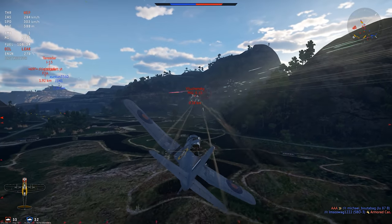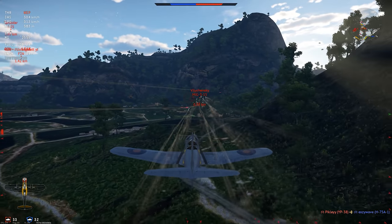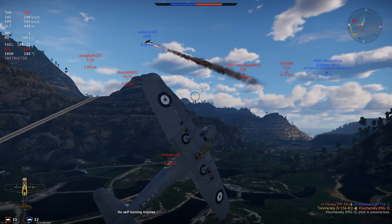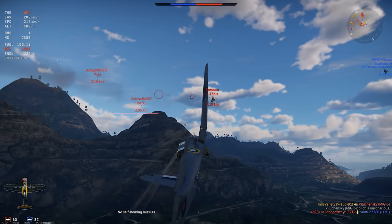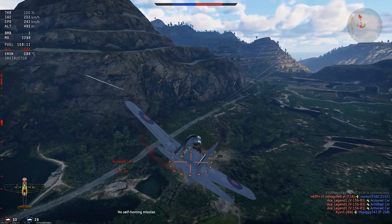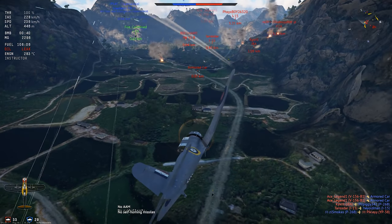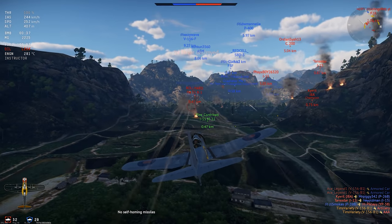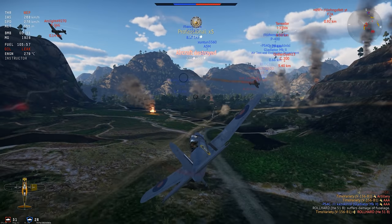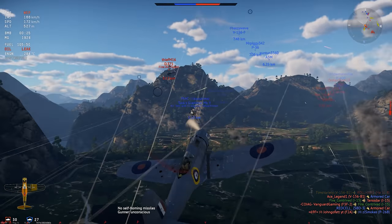In War Thunder, the V-156 is a pretty basic Rank 1 dive bomber. It has four Browning machine guns — the same armament as the Sea Gladiator — and it can carry either three small bombs or one big bomb. I usually go for the one big bomb. The plane ends up being pretty capable as a multi-role aircraft, even though it isn't really a monster in any particular role. It's surprisingly accurate in dive bombing and actually has some good potential for close air support in ground battles. Overall, I find the V-156 to be a very well-rounded plane and good fun to fly, even if its general performance is only average.